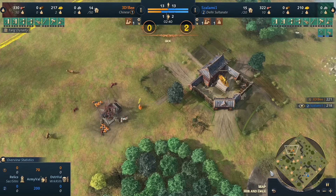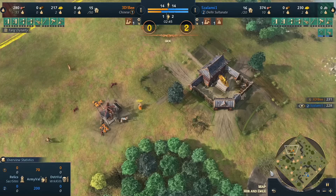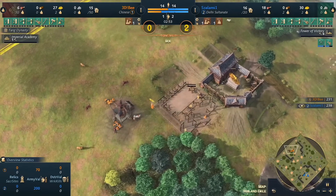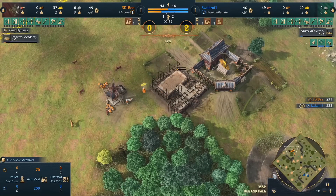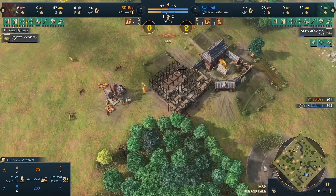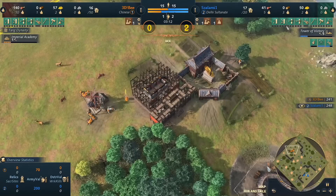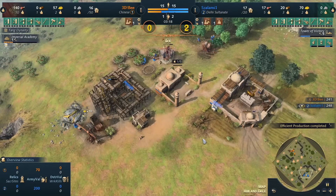Feudal age landmarks are coming in. There's the tower of victory — salami's choice. Imperial academy is the easy option for 3db doing that typical Song Dynasty opening. With the tower of victory, it seems salami is thinking he needs to be a little more aggressive — maybe he needs the extra bit of firepower to deal with the potential Chu Ko Nu on the other side.